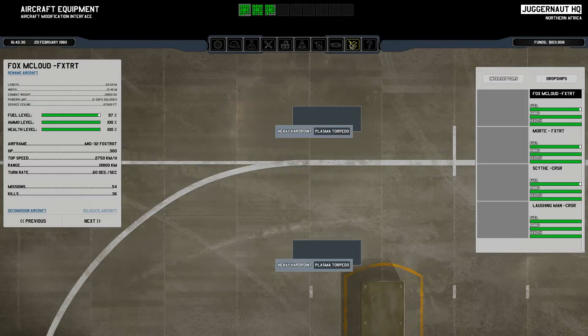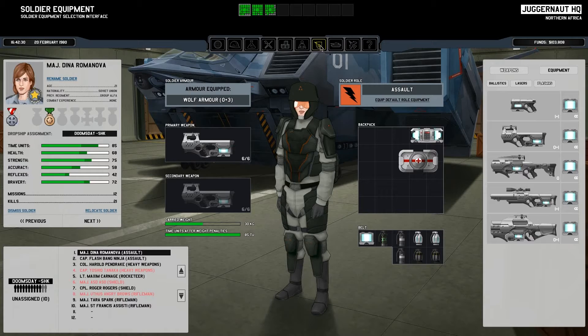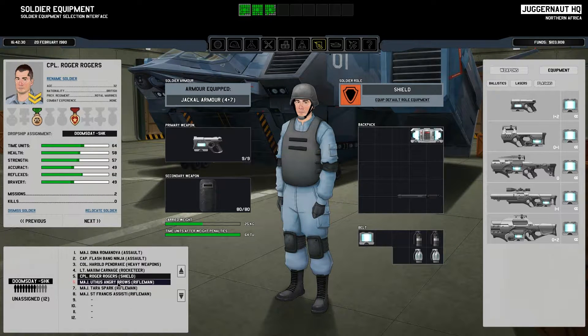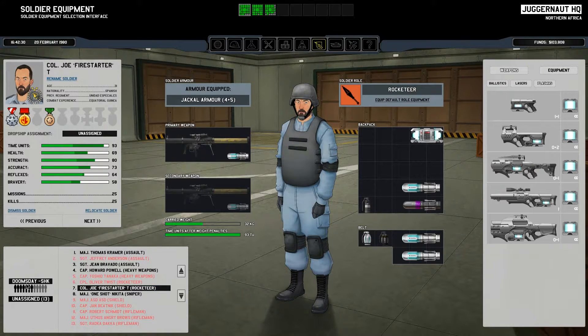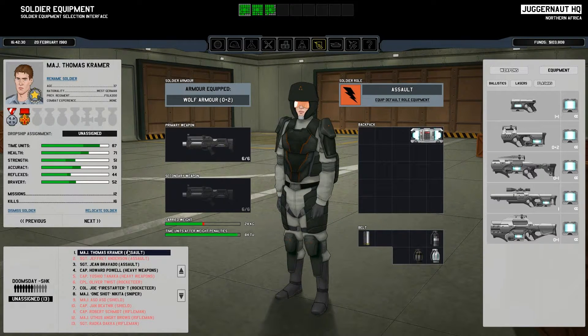Okay, we're back in Juggernaut. Let's take some time now to get people reassigned to our dropship. Let's see who's on it and who's still wounded. Everyone who's wounded has to be unassigned, and then we'll see who's left to be assigned to this vessel. We have room for five people, and I think we've got five uninjured people.